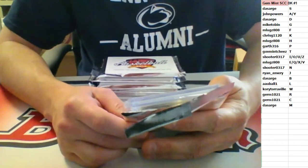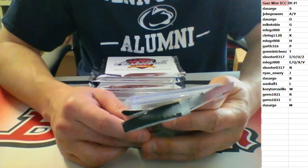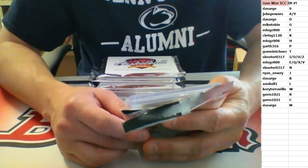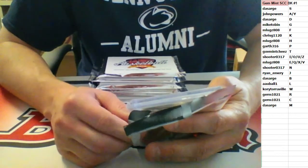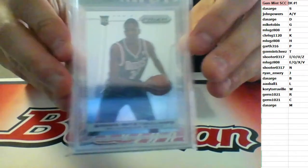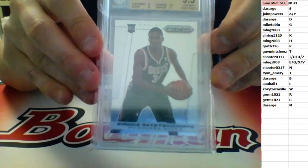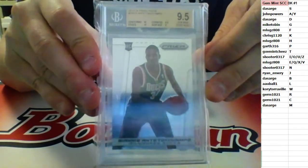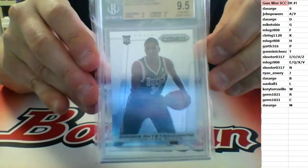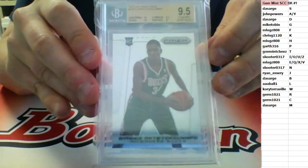2013-14 Panini Prisms: 9.5 on corners, 9 on surface, 10 on centering and edges. BGS 9.5 rookie — the Greek Freak. This one is going to the combo spot of A and Y, which is John Powers. Congratulations, John Powers — rookie of the Greek Freak.